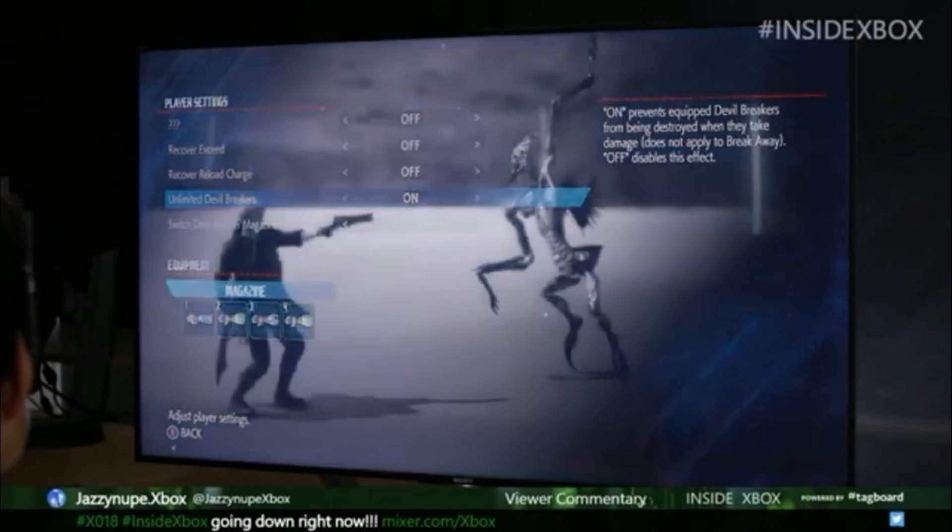The Void, for those of you who don't know, is just a training mode — a debug mode — and the menu has you pick and choose what exactly you want toggled on and off. This is pretty standard. For example, you're able to have unlimited Devil Breakers, you can have the Blue Rose always charged, you can have it so the Red Queen never loses its Exceed, and of course you can turn these on and off.